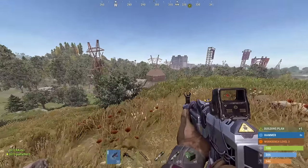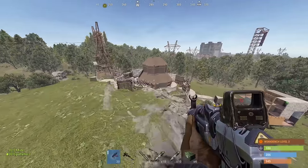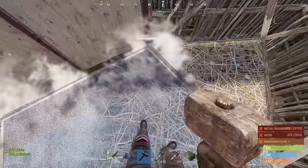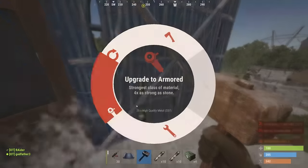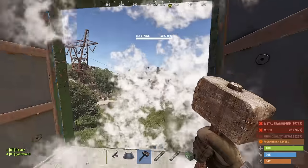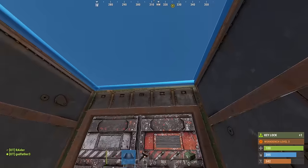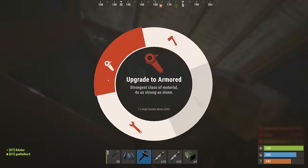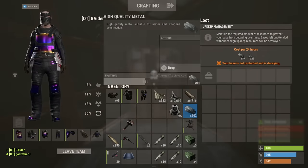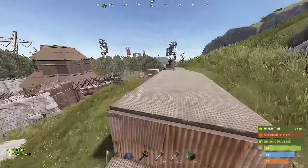Found a nice interesting looking base — smaller but really cool looking. It looks like a trap base; gonna build a little one-by-one here. Alright, that should be decent. Now we just bring rockets and C4.